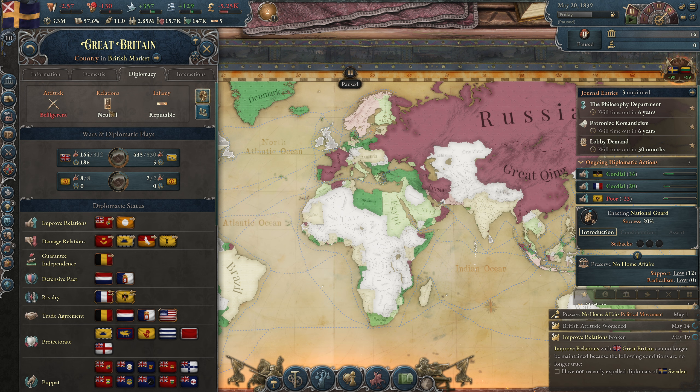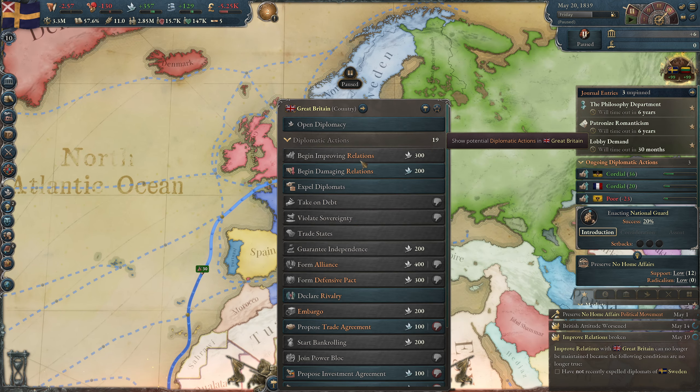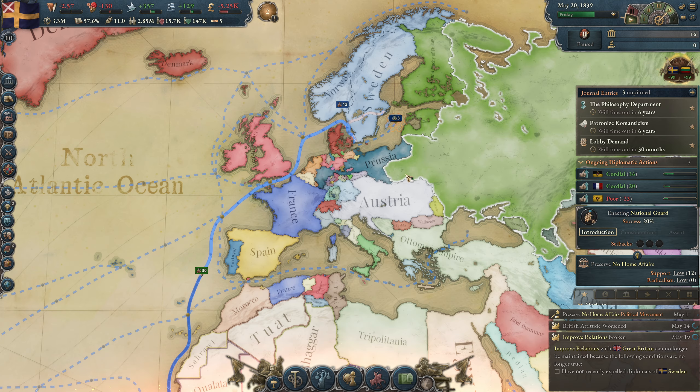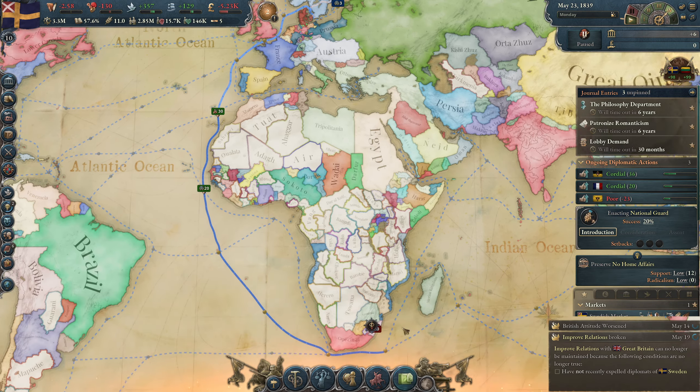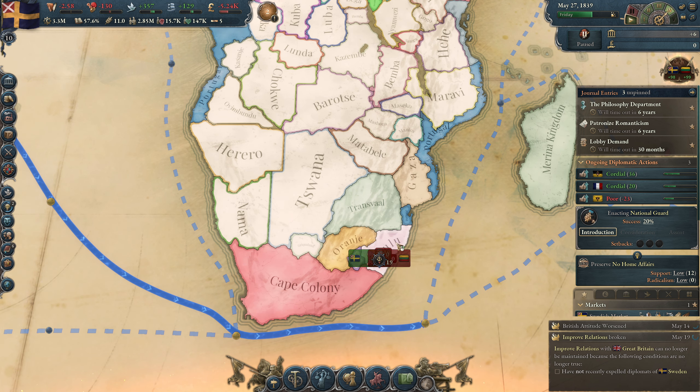They do this in their own place as well. I don't like this because now I cannot improve my relations because we are expelled. That could mean that Great Britain goes against us in the next war — maybe they are against us because we are next to their Cape Colony.